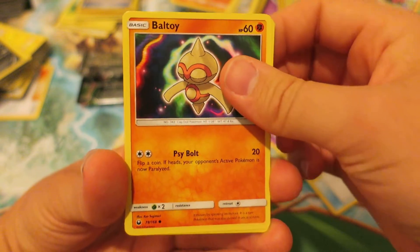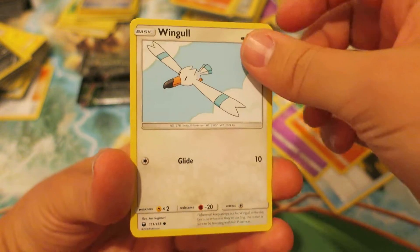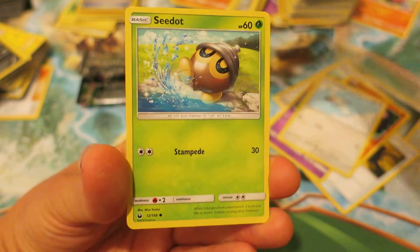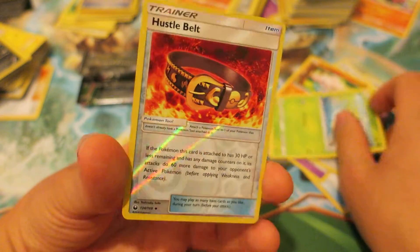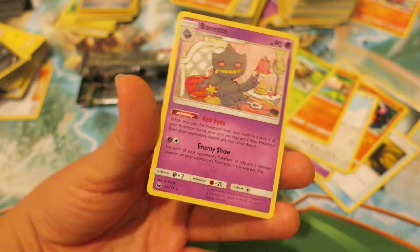We have the Fighting version of Beltoi — a very cool-looking card, one of my favorite designs from Gen 3. We have the Seagull Pokemon, Wingull. We have the Fighting-type Pokemon, Metadite. And last but not least, we have a Seadot and a Reverse Holo Hustle Belt — oh wait, we got the other card here: we got a Bayonette. Awesome.